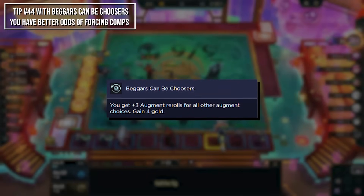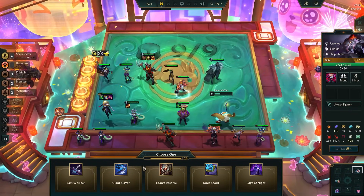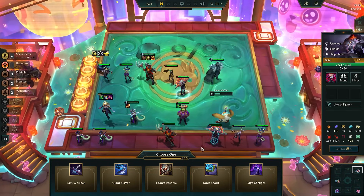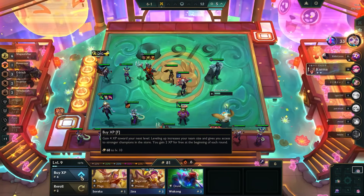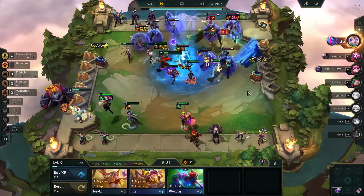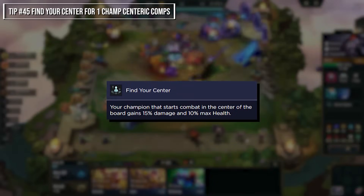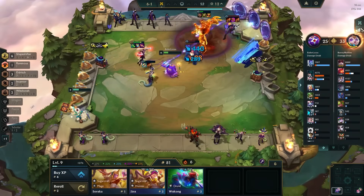Beggars Can Be Choosers is great for forcing a comp if it's augment-dependent. It's best on portals where you know an augment rarity will appear so you can manipulate them more easily. For example, on Prismatic Finale you could plan around a certain prismatic augment on stage 4 and take Beggars Can Be Choosers at the start. Otherwise, compare it to other gold augments like AFK which gives 18 gold, or Placebo which gives 8. Find Your Center is great for comps revolving around 1 champion and often great on low-resource portals.